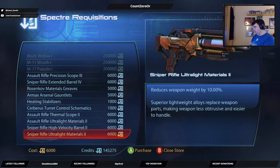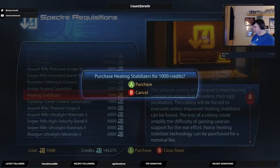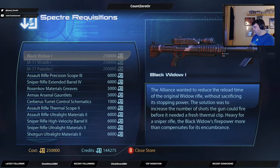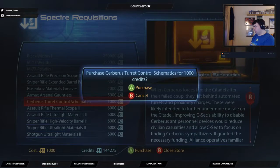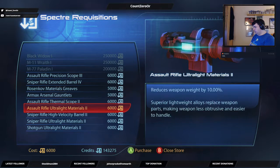This is all the upgrades that I missed. Heating stabilizers. Two guns that I missed. Let's buy some of these. Service chart control schematics — that's two quests that I can complete now. And let's buy some of these.